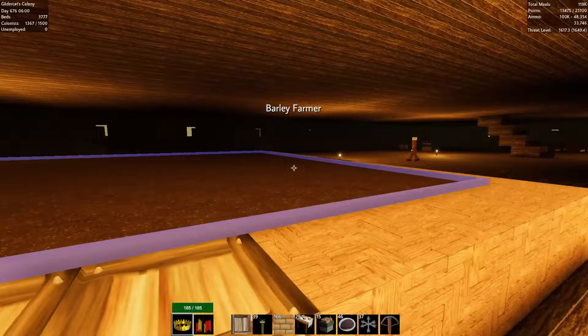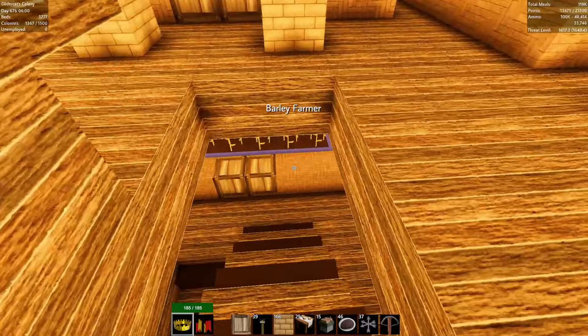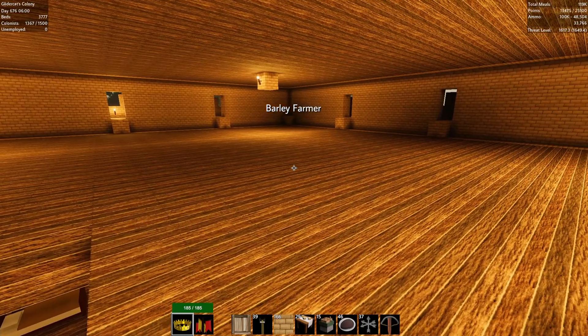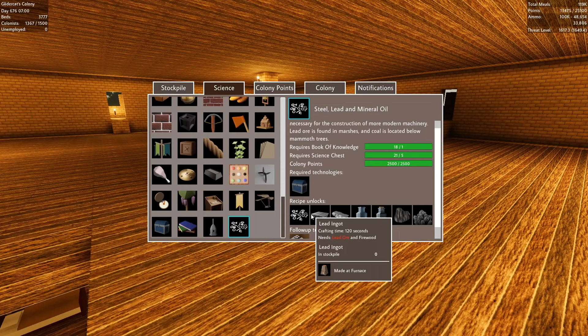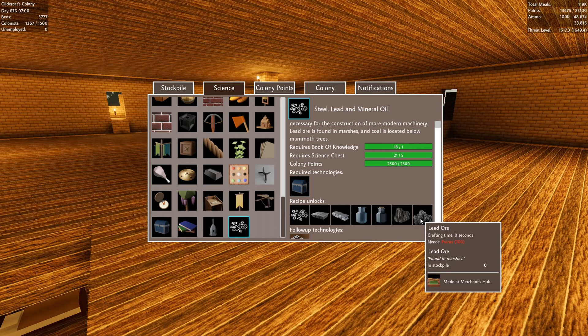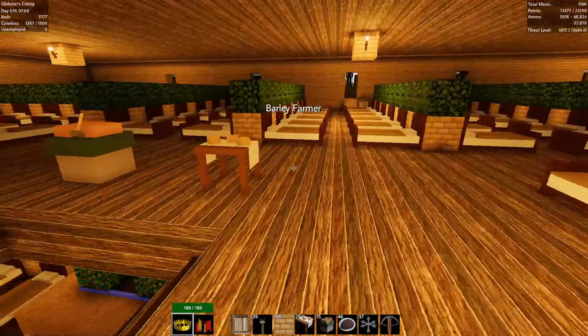Here come some workers, so we're finally going to have barley — our chicken farmers will be happy. They've been waiting for months to produce barley so they can feed their starving chickens. What I want to do now — if we look at the tech tree, they mentioned lead and it's got me curious. Lead ore is found in marshes — man, we have work to do on the marshes anyway. Let's go over there.